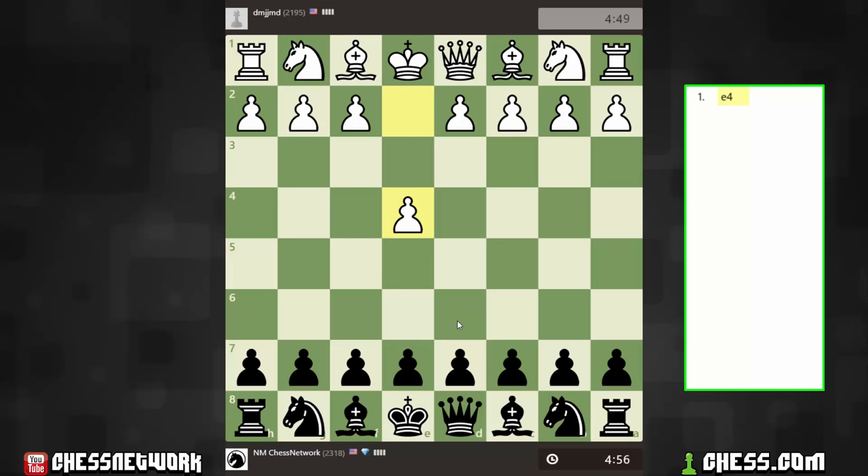Hi everyone, it's Jerry. I'm on chess.com and I just got paired up playing a 5-0 game. Let's try Sicilian. Playing against DMJJMD.